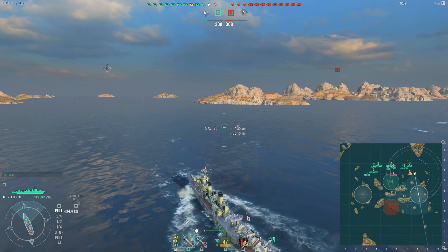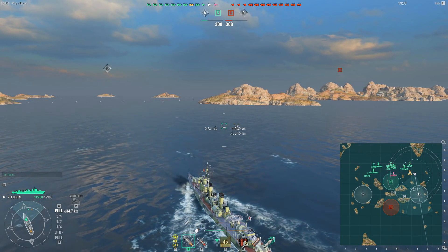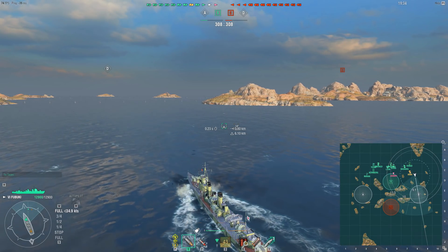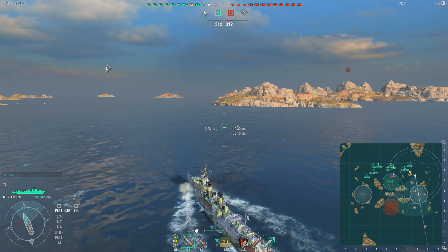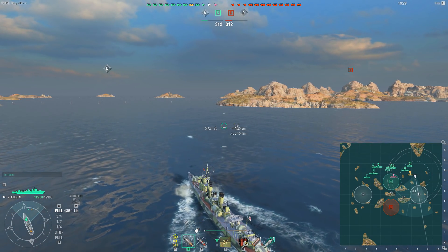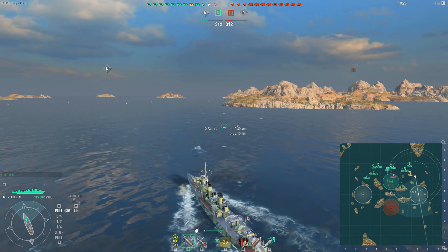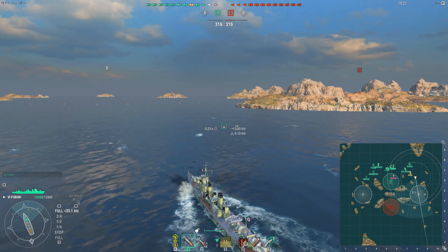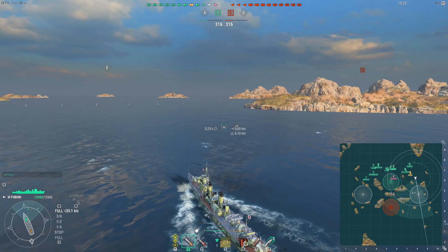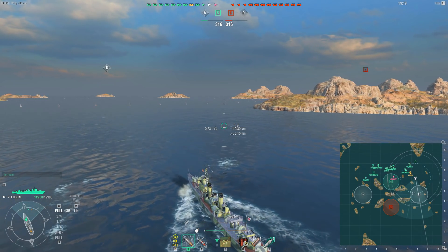This means compared to the opposition I'm going up against, particularly the tier 7 American destroyer on the enemy team known as the Mahan, I'm going to have a concealment advantage and I need to use that to the greatest possible effect. It will enable me to control when the enemy destroyers are spotted for my teammates, and in open waters I will give my team the initiative in being able to fire first against the enemy destroyer.